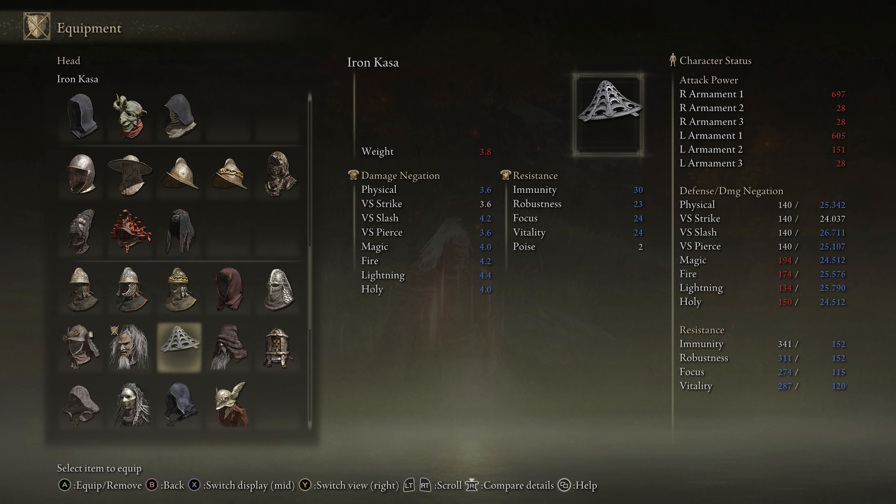Sometimes I use the iron helmet from the Ronin armor set. It gives a little bit more damage negation, so it's probably the best option if you want to be a little bit tankier.